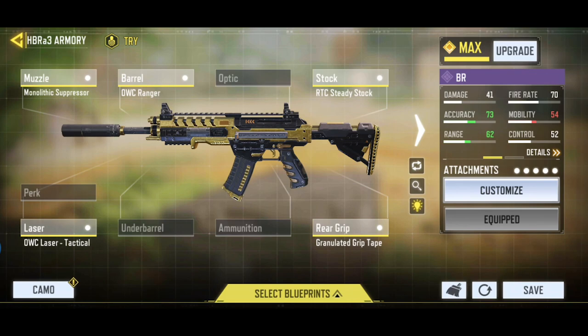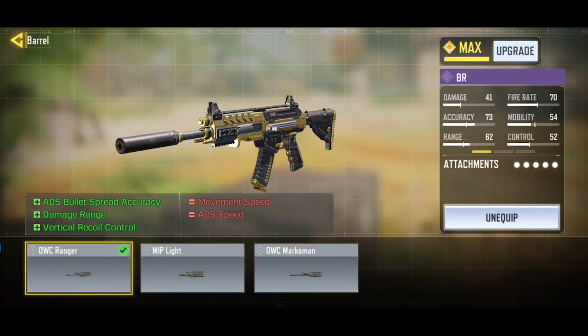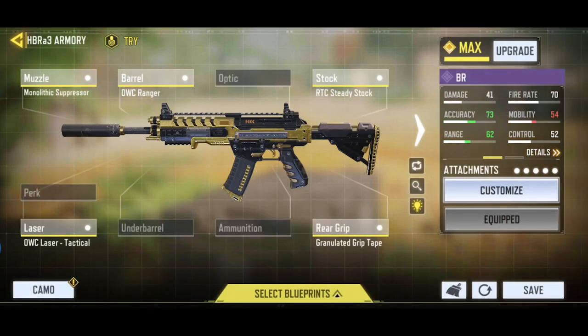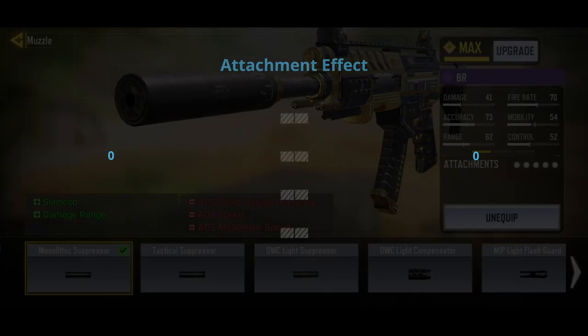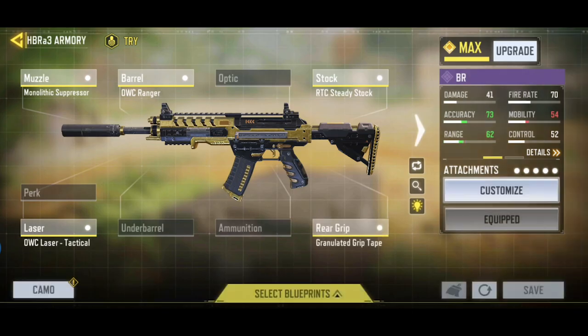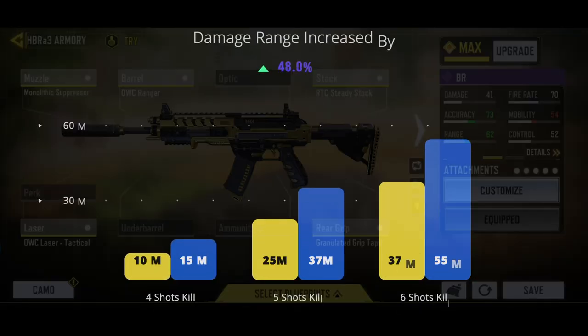For BR games, as most of the fights are at range, we will maximize the damage range to make the weapon more practical in BR. We start by applying the Ranger barrel, which boosts the damage range by 30%, while also improving the horizontal recoil and ADS accuracy. To increase the range even further, we use the monolithic suppressor, which gives us a 25% range increase. The silenced fire that the monolithic suppressor provides is also useful in BR. However, the downside is also severe — there is a huge impact on mobility, so if you care about mobility, use a strike foregrip instead. The result of the range increase is significant: it increases the 4-shot kill range from 10 to 15 meters, 5-shot kill range from 25 to 37 meters, and 6-shot kill range from 37 to 55 meters.